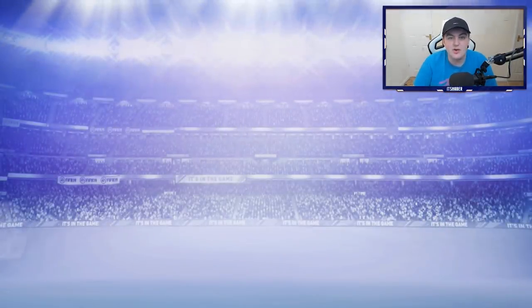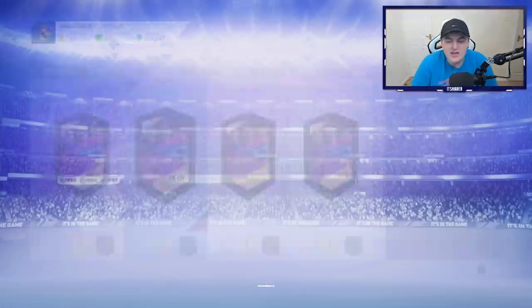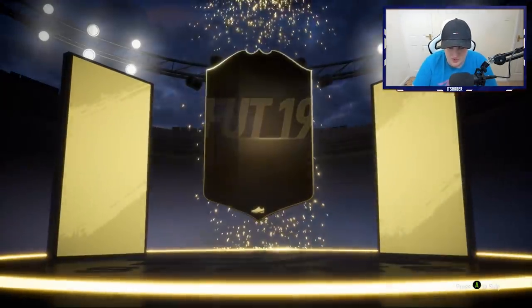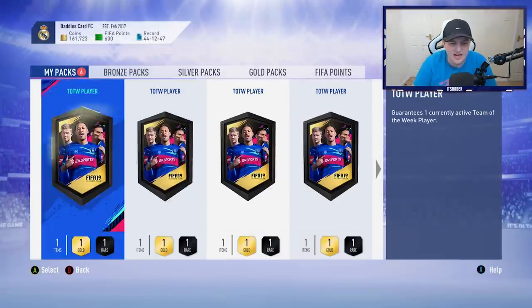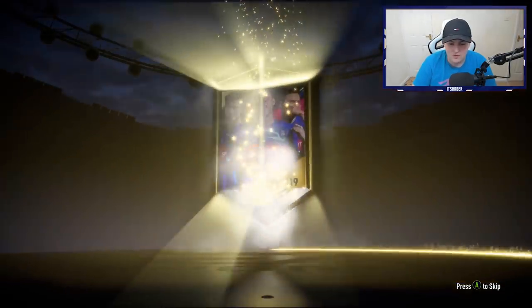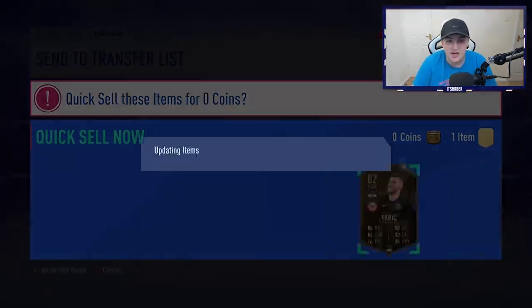I don't even care enough to submit him into a tradable TOTW pack — I'm just going to discard it. That was our fifth one so we've got seven packs left. Come on EA, where are the walkouts? Give us something. This is just not good. Not happy with that at all. It's another Diogo Jota — I just don't care. Why am I getting nothing out of these? This is just disappointing. You know when you have those weird feelings it's not going to go well and you instantly regret it? If I don't get a single walkout from all 12 packs I'm going to call the Better Business Bureau and sue EA for a million pounds — probably not going to do that, that's a complete lie, but I will say some angry things on video. Warning enough.